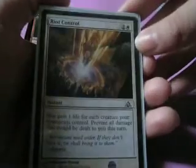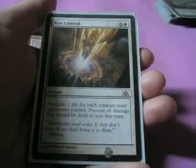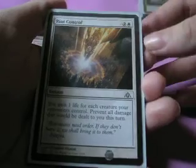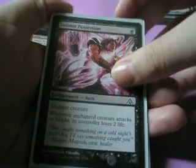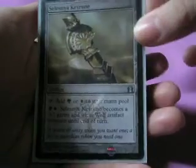Riot Control actually turned out to be pretty fun, because we just didn't have very good creatures in either of our booster packs, so our decks were heavily spell-based. This was really good against heavy creature decks — I'd be like, 'you think you're going to kill me this turn? No,' and instead I gained life. For enchantments, I had Sinister Possession, Knightly Valor, Contaminated Ground, and the Selesnya Keyrune. I didn't draw any of my removal or enchantments — just bad luck.